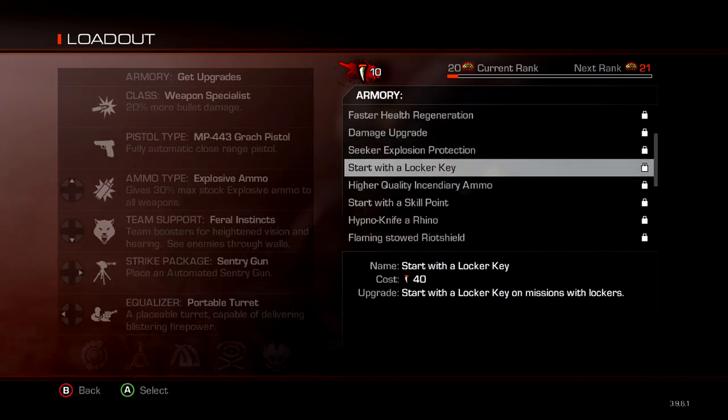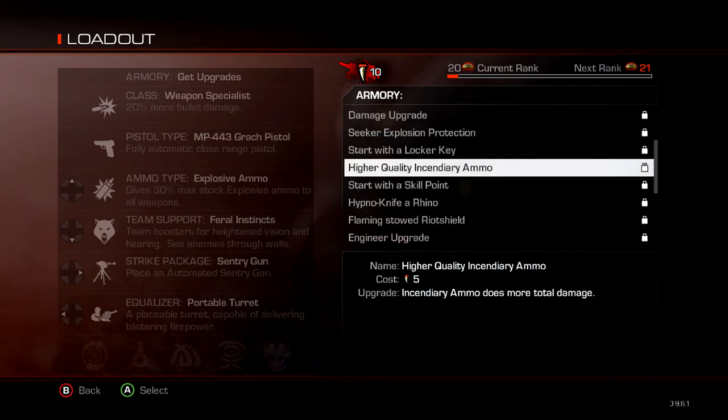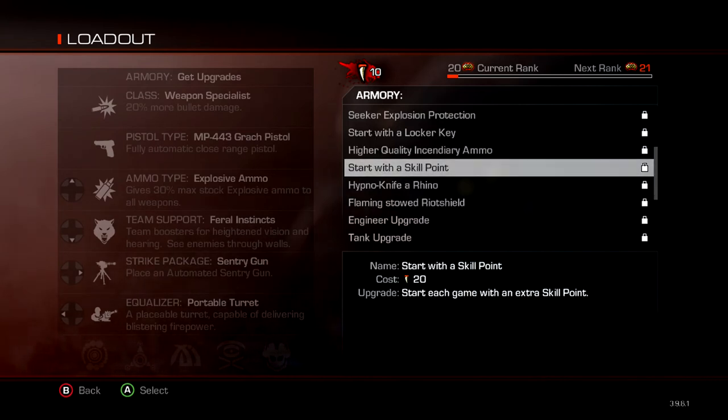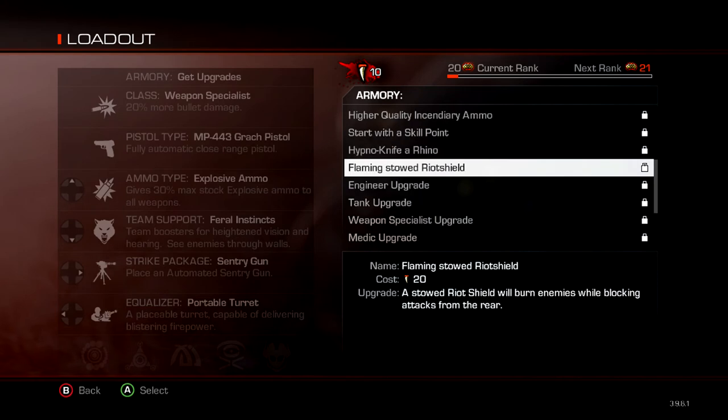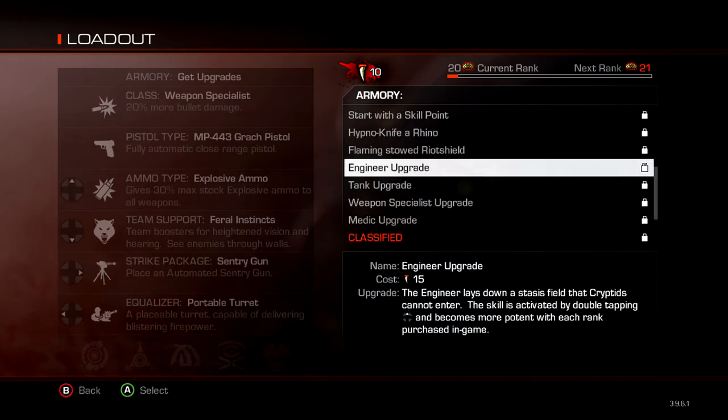Lock key — I don't really rate that, that's a piece of crap. That's not bad, that's okay. What the hell — it lays down a stasis field that cryptids cannot enter. That's epic! Like, if someone's downed, you can just put a stasis field around a downed person and pick everyone up. It's like anti-wipe — that's brilliant.